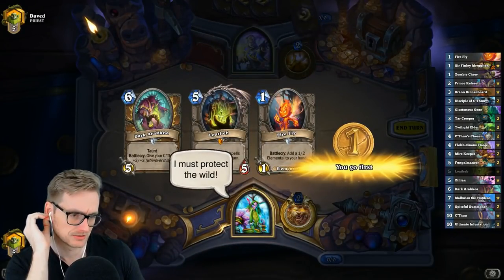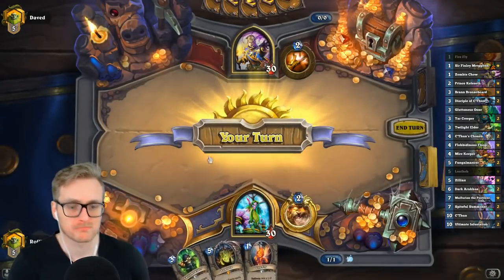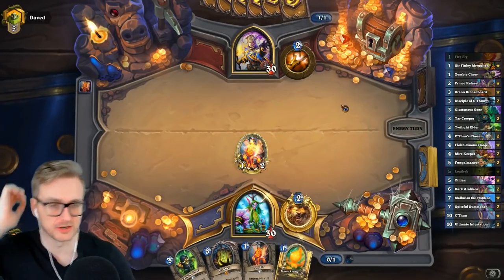Lothab is good against Big Priest, which I'm assuming this is, so I'm just gonna keep it. Just play the golden one first because it's shiny, and just make a whole bunch of Fireflies.